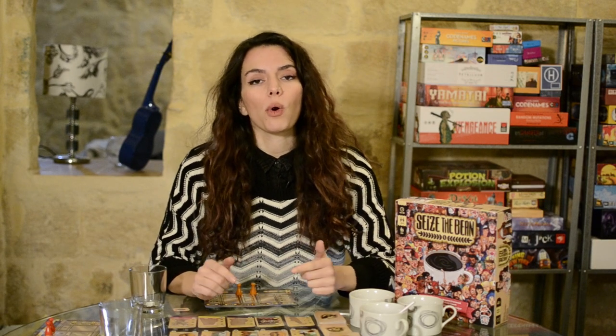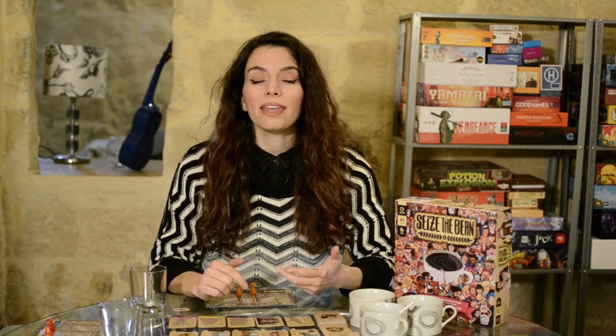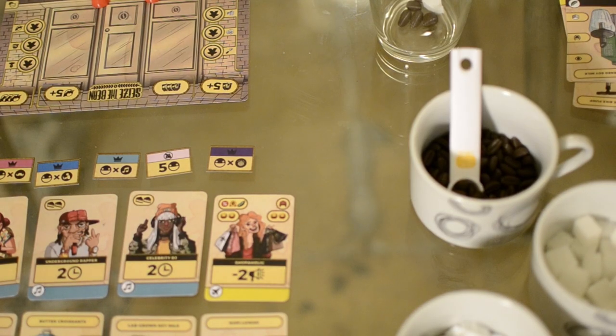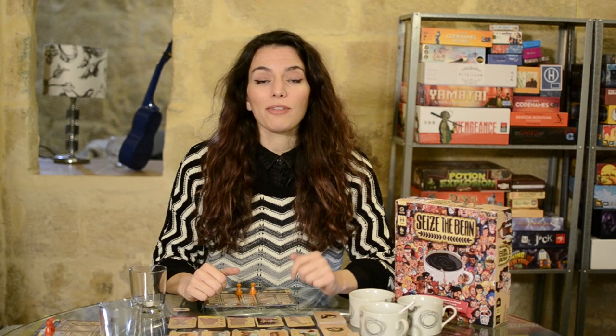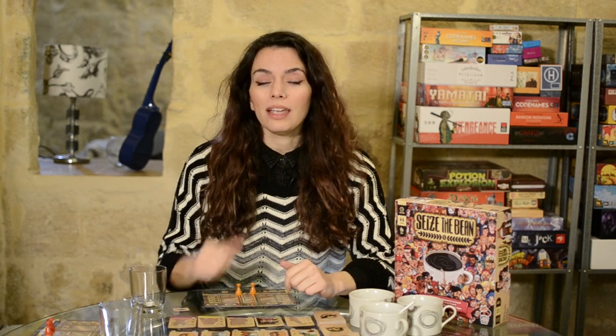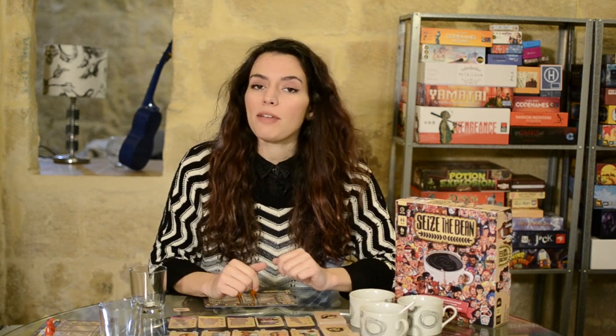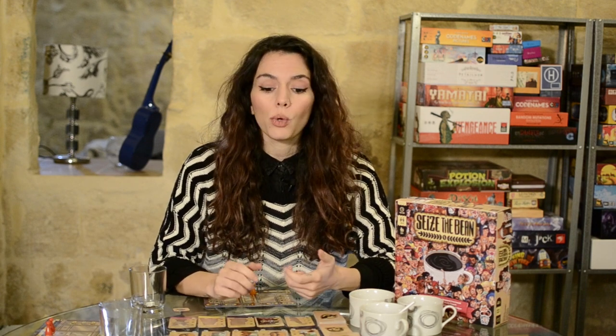During the game the players take their turns over the course of a game day. They continue playing for as many game days as required until a player takes the last available good review. A game day is divided over four steps: serve the customers, perform actions, receive word of mouth, end of day clean up. For the very first game day the players' cafes have just opened so they cannot serve any customers, so we move on to the next step which is performing actions.